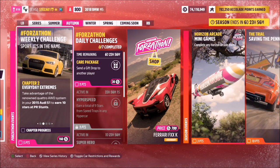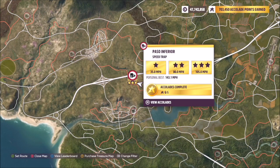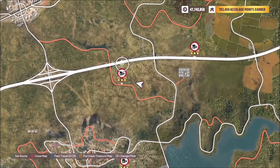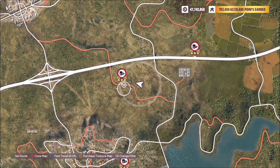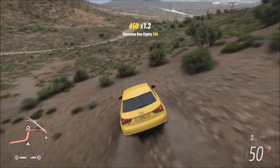The first challenge wants you to earn 10 stars at PR stunts. The easiest way to do this is at the speed trap 'Paso Inferior' — three stars here only requires 105 miles an hour, and it puts you in a great location for the next challenge. You don't need a huge run-up, especially with a tuned Audi S1. Start on this side on the hill and get a nice run-up.